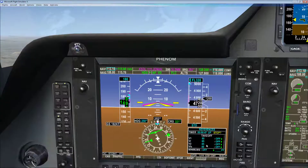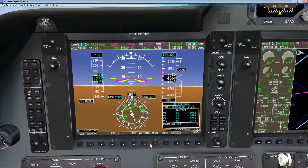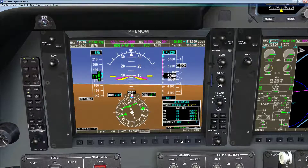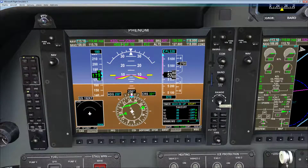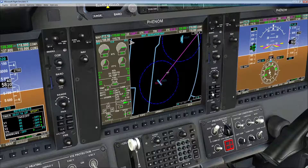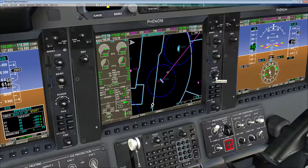Let's turn on the TCAS. Go to Transponder, Mode, TA/RA, and hit Back. Then Traffic — there's our traffic. Zoom out to a little more range. Then Back, Map, Traffic. There we go — we have no significant traffic. There's a little bit of traffic, but not much.